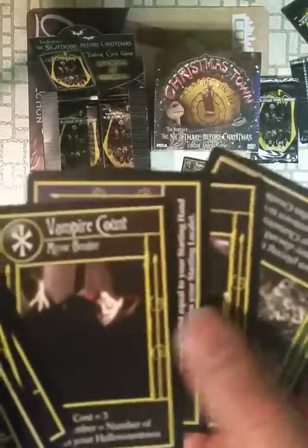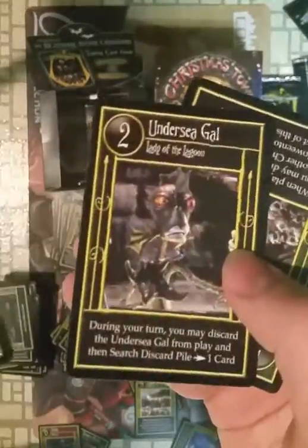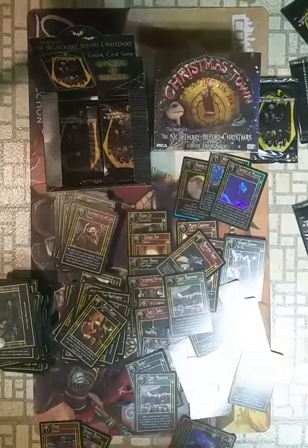Sucky Vampire. The rare is — aww — Eager Anaconda. Well, there we go — first duplicate rare.